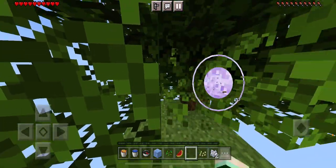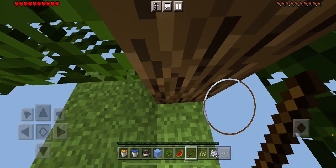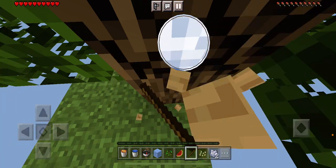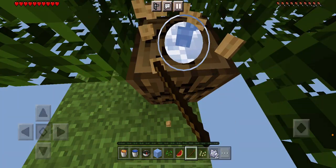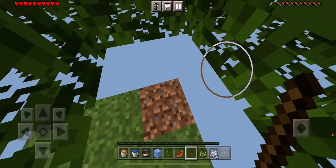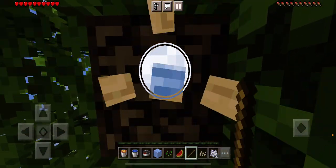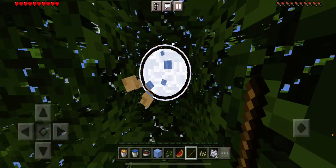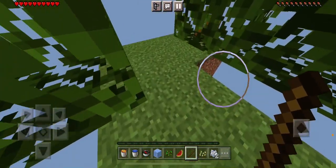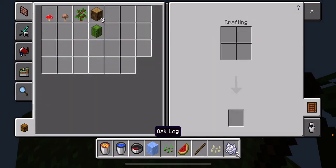I don't know what I'm going to need any of this for, so we're just going to do what we normally do in Minecraft — punch trees. We'll just do that just in case, because we can't really do anything unless we get this tree out. Whoops, I just lost that piece of wood.